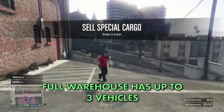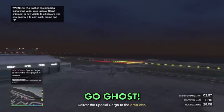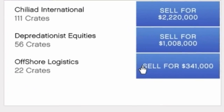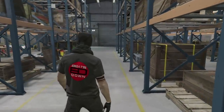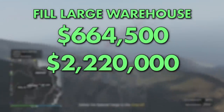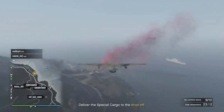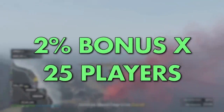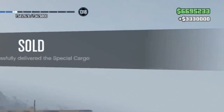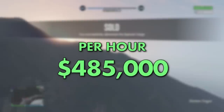A full warehouse will have multiple vehicles, so it's always best to have a couple of buddies to help you shift them. Activating Ghost Organisation will keep you and your associates off the radar for 3 minutes — a must when selling in public lobbies. To crunch some numbers: to fill a large warehouse costs $664,500 and it will sell for $2.22 million, giving a total profit of just over $1.5 million, which works out to around $282k per hour. However, if you sold in a full public lobby, you'd get a 2% bonus for every player in the session, capped at 25 players, meaning you could potentially sell a full warehouse for an extra $1.11 million — a total of $3,330,000 — leaving you with a pure profit of just over $2.6 million, equating to just under $500,000 every hour.